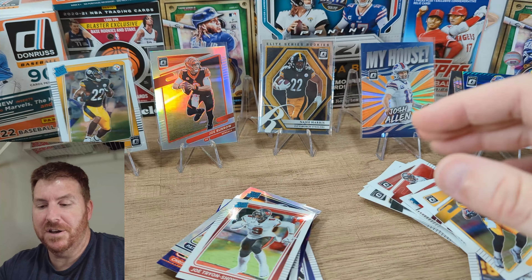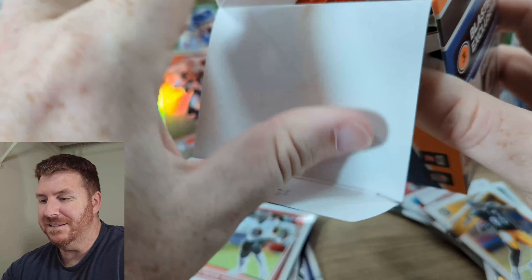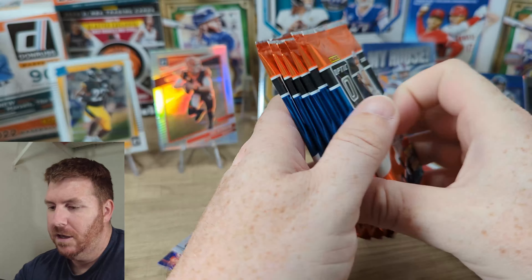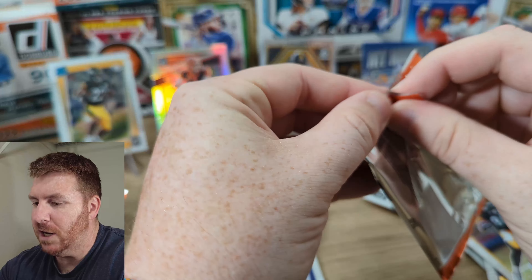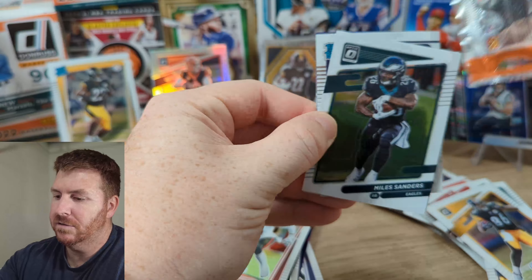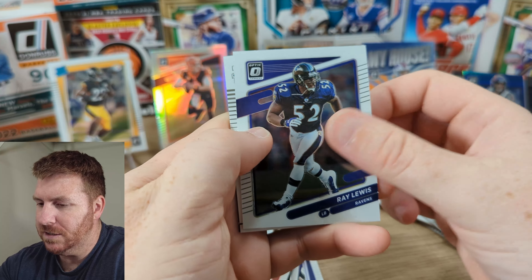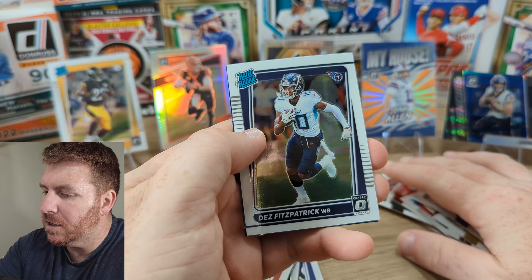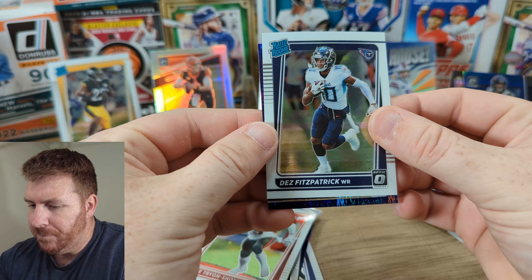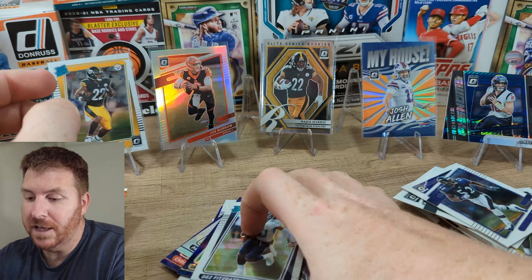That's just our first blaster. We had another blaster to go. It's pretty obvious to me that I'll be spending a fair amount of money on these every time I find them. All right, let's go — come on downtown. Who would I want a downtown of? That's a beggars can't be choosers type of situation, you just take what you can get. Miles Sanders, Ray Lewis. Our Rated Rookie — Dez Fitzpatrick. The problem with these Optic and Prism cards is they slide all over the place. Rated Rookie — Ian Book. Still a cool card. Maybe he'll become a superstar and that card's going to be worth a ton of cash.